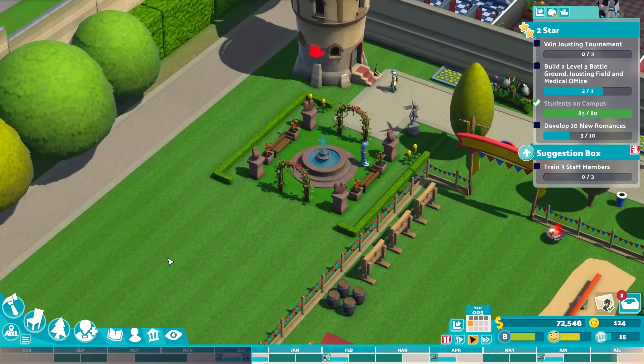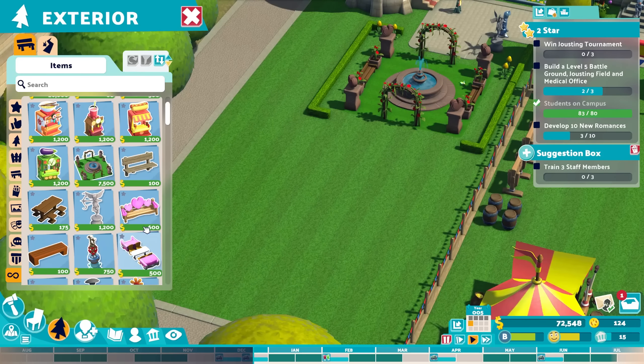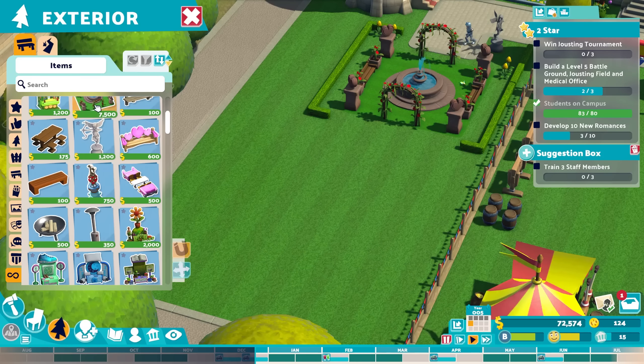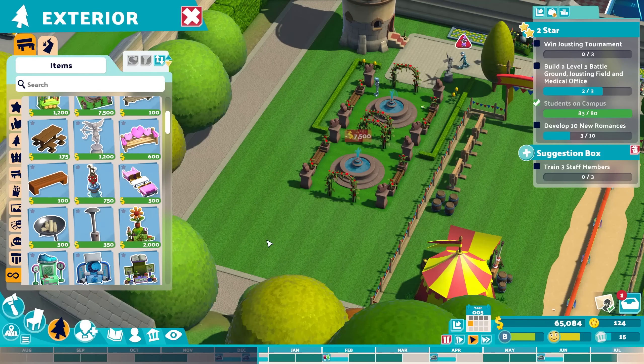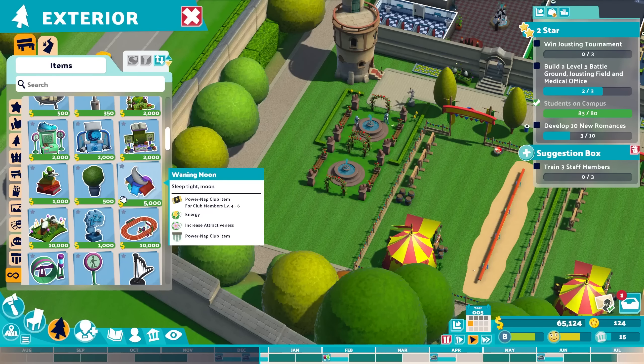There is another romance here — the third one. Same-sex relationships in my University of Knighthood are totally fine. Let's add some more stuff over there — some loft benches — the car booth isn't very convincing to me, but the rose garden here — let's add a second one.